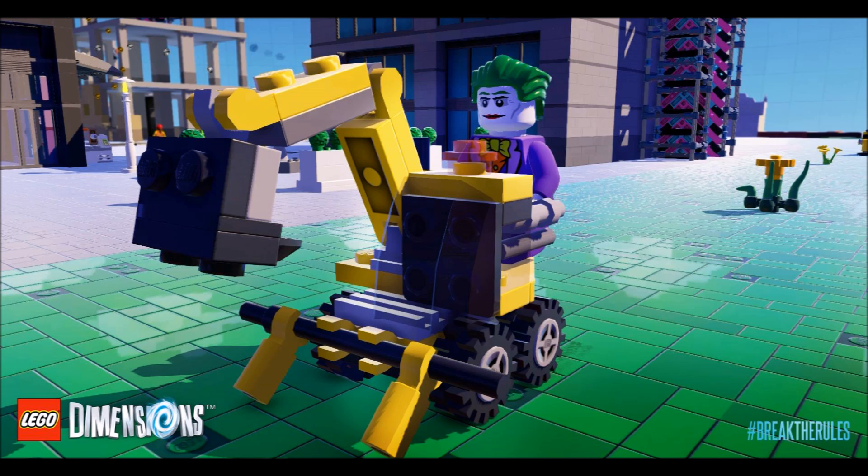Next up we can see the Joker himself driving around in Emmet's Excavator from the Lego Movie. We can also see that this is Bricksburg and it looks pretty big — at the back you can see something that Wildstyle can jump up, and one of the builders from the Lego Movie in the background. You're definitely going to be going all over the Lego-verse — places from the Lego Movie, Scooby-Doo, Back to the Future, all sorts of places.